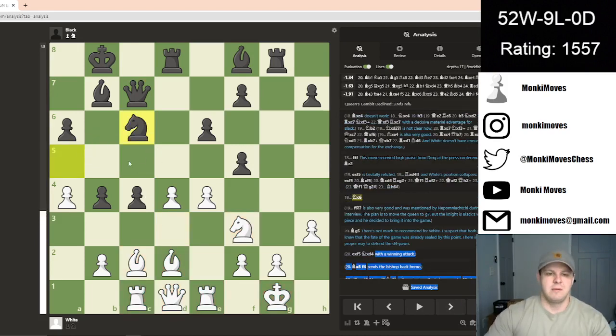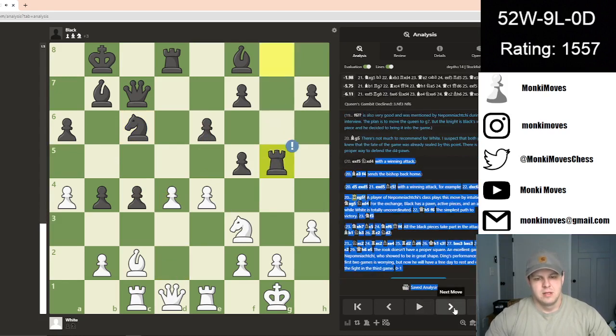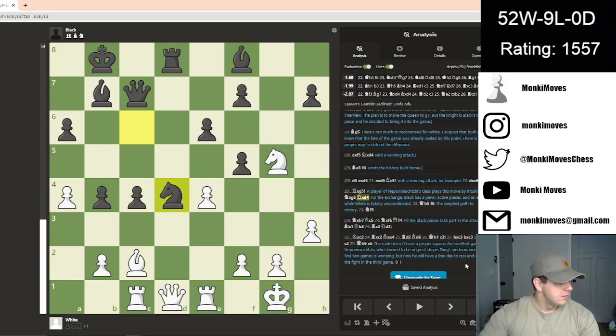Knight goes to c6 — time to find a better home for the knight. It served its purpose being on a5 for a little bit, protecting these pawns and his advance. But it's no longer needed and could start attacking some squares. We see bishop to g5, and Nepo takes this. Then he takes the pawn — so he's okay going down that exchange, because now he has a much better position than white. It's okay to lose a rook that wasn't really doing a whole lot. He's using that rook as a kind of bait, bringing the opponent over to this side, and now he's going to start his attack on the other one.